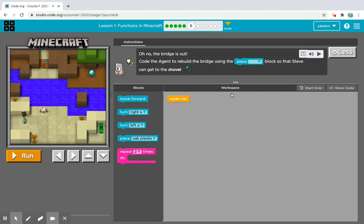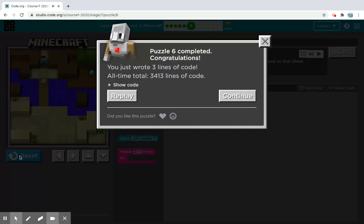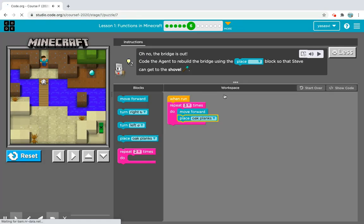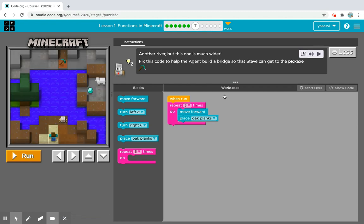Oh no — the bridge is out! Code the agent to rebuild the bridge using the place block so that Steve can get to the shovel. We have to make this repeat three times: move forward and place oak planks. Now we can walk across and get the shovel. We have completed puzzle six!